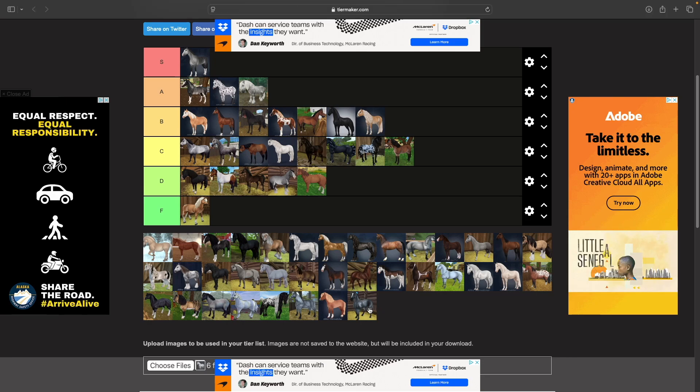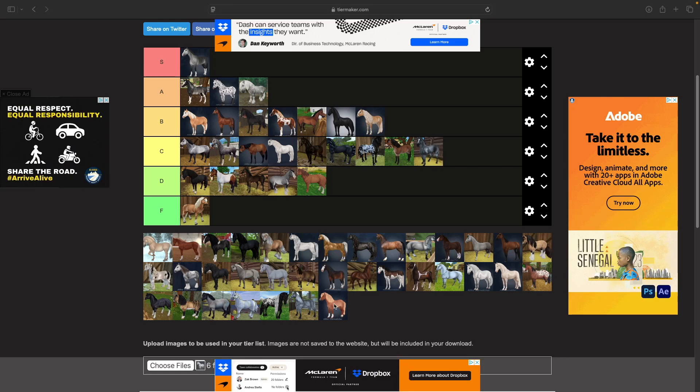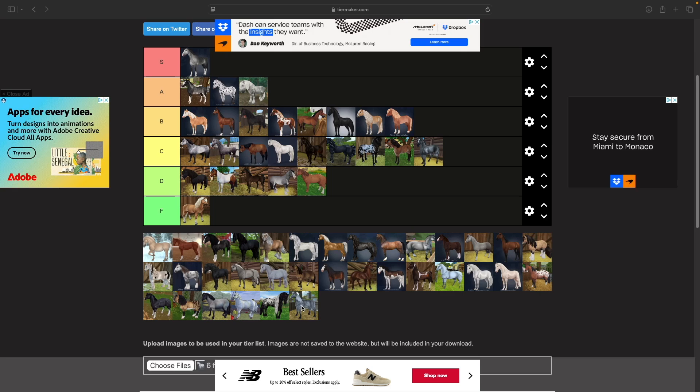Then we have the Hanoverian. I don't think he's great but he's not terrible either — a solid C tier. And then the Icelandic: I don't have one, but I think it's one of the cuter ponies, kind of like the Haflinger. The little tolt is really cute and a lot of the coats are cute too — I think a solid B tier.